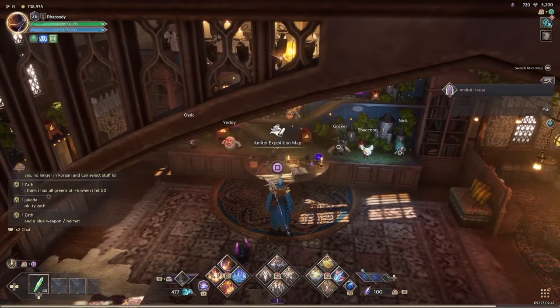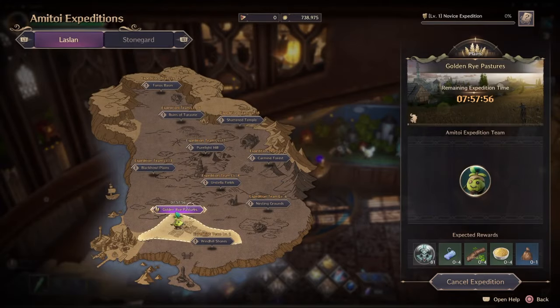Once you get here you're going to see the Amatoid expedition map. You're going to click on it. Before the fix, this was all in Korean and you couldn't interact with anything. But now it's fixed and it's going to make you do your first expedition.